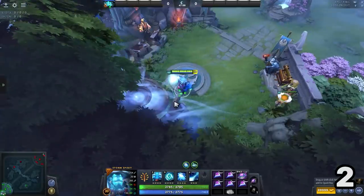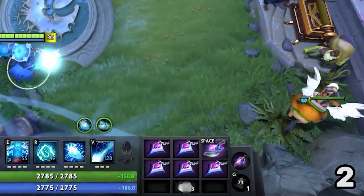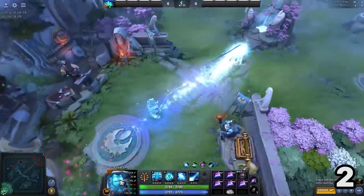Number 2: after 25 minutes, get 5 Octarine Cores with double effect, an Arcane Blink, and a Fairy Trinket. With this, you can fly half the map without losing any mana.